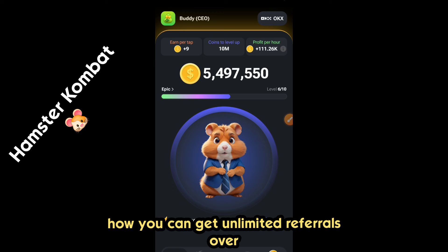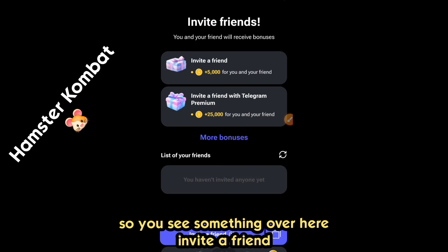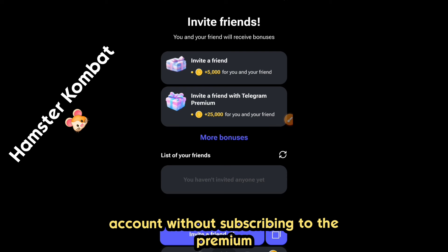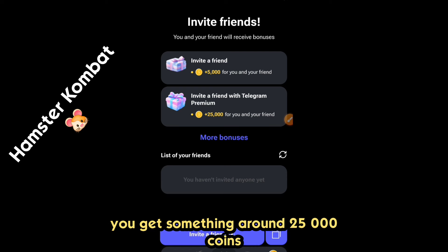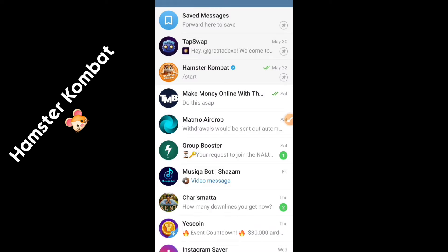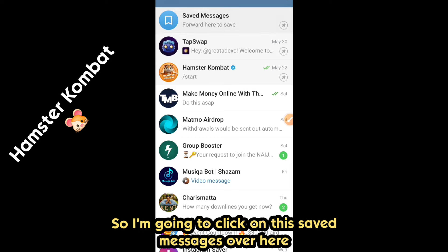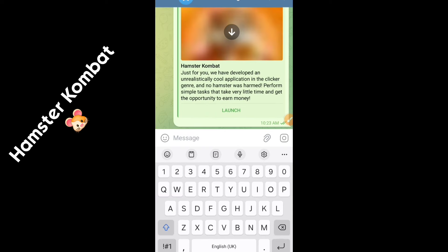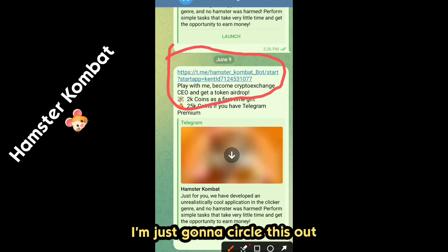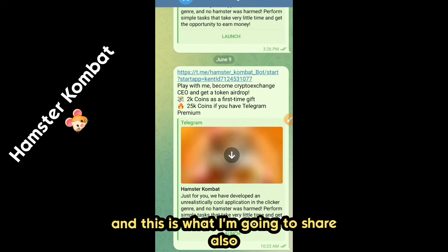Let's move into how you can get unlimited referrals. The first thing you need to do is come into your Hamster Combat, then go into Friends. You see right here — invite a friend, you get 5,000 coins if you invite a friend with your Telegram account without premium, but if you have a premium Telegram account you get around 25,000 coins. So you have to activate your referral link. Click on invite a friend, then forward the message to someone. I'm going to click on saved messages and send it. You can see the link — this is my personal referral link. I'll copy it.